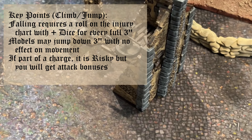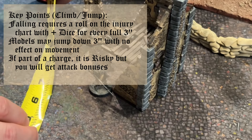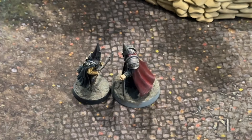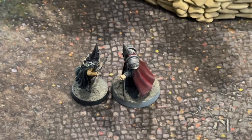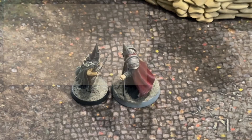A model can also jump down voluntarily up to 3 inches with no ill effect or reduction to their movement. If this jump down is part of a charge, it is considered a risky action, but you will get some bonuses to your attack. Next, retreat from combat — a model may move away from an enemy model they are engaged with. All enemy models will be able to take a melee action against the retreating model, resolved before the retreat, even if they have already activated this turn.